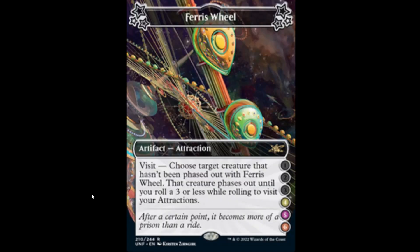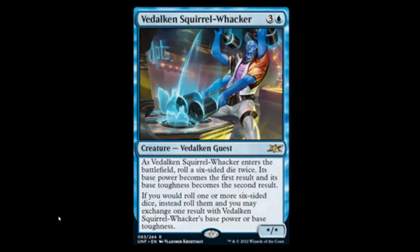Next we have the Ferris Wheel — it's an attraction. If you visit it on a four, five, or six, choose a target creature that hasn't been phased out with Ferris Wheel; that creature phases out until you roll a three or less while rolling to visit your attractions. That's actually pretty good because you can phase something out and then choose not to go to attractions anymore. Nice. Next we have Vulcan Squirrel Whacker: blue and three, it has star/star stats. When it enters the battlefield, roll a six-sided die twice — its base power becomes the first result, base toughness becomes the second. If you would roll a die or more, roll one or more six-sided dice instead, and you may exchange one of the results for this card's power or toughness. Just play it so you can say the name.